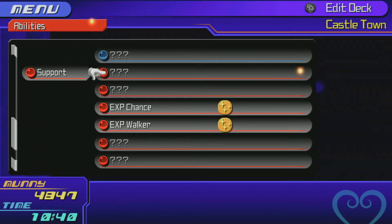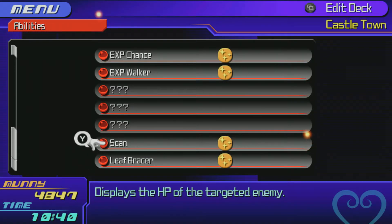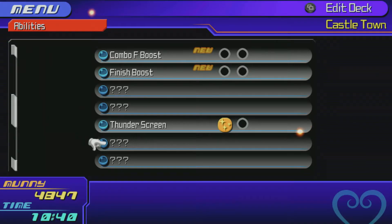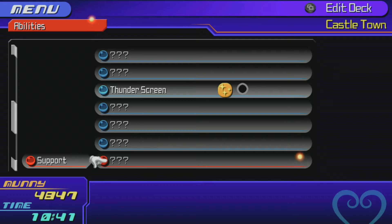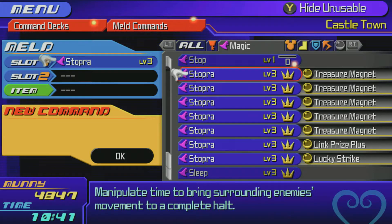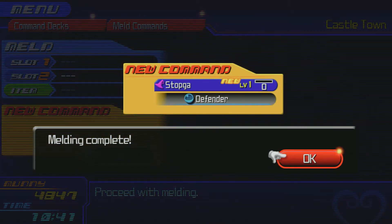What we're missing for the Green Mods is Air Combo Plus, Combo Plus, Damage Siphon, Second Chance, and Once More. Scan is always there so you don't have to worry about getting that. What we need for these is Fire Screen, Blizzard Screen, Thunder Screen, Dark Screen, Reload Boost, and Defender. Stopper plus Stopper plus a Soothing Crystal gets you Stopga with Defender.